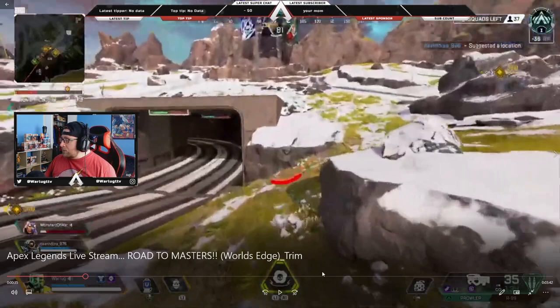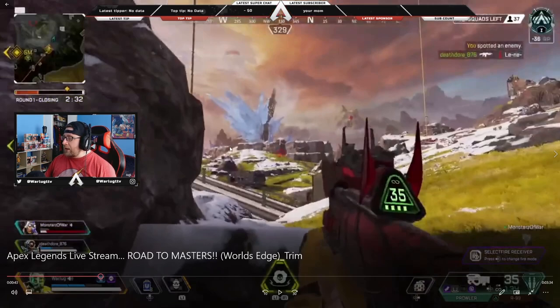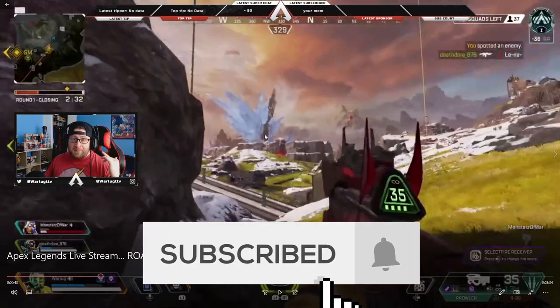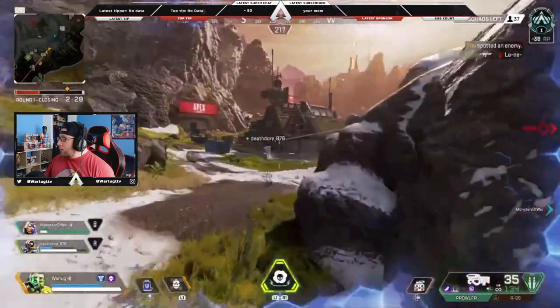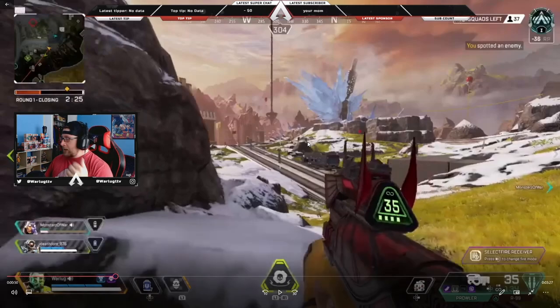I turn around and hear the shots, confirming the direction Monster got shot from. I ping it so my teammates know to move away from that position. Monster rotates down through the tunnel and comes up through the rope by Overlook — the safe area we just came from. He's healing, so I delay and try to get eyes on the other team. Tip one: comms. Tip two: game sense — look at the big picture, one team in front, one behind, we need to get out.